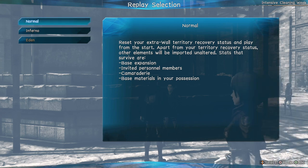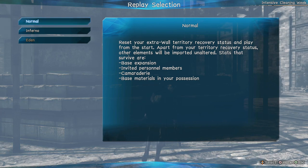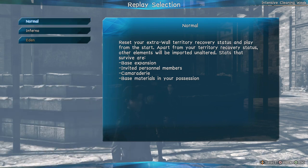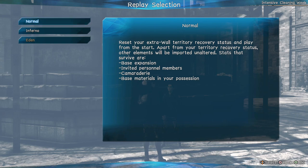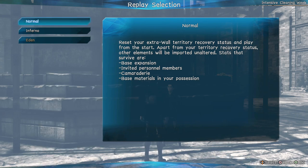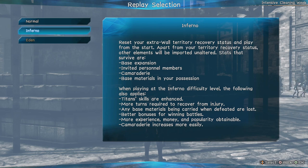Pretty much self-explanatory when you change to another mode. These are the things you need to know — what carries over when transferring to that mode, including base expansion, personal members, committee, and base materials. Now going to Inferno mode.